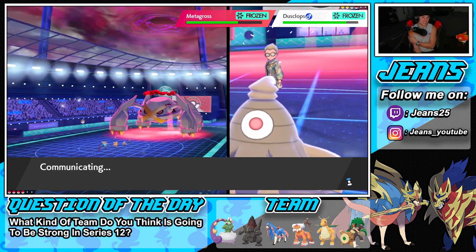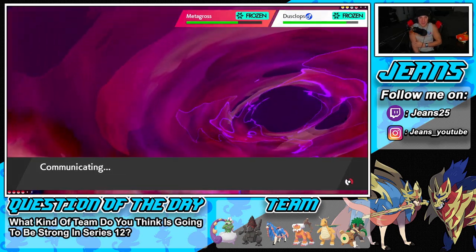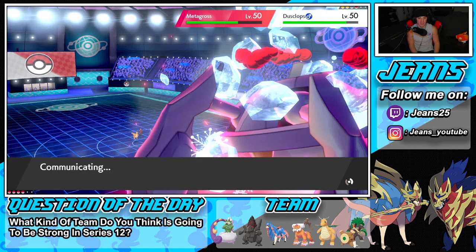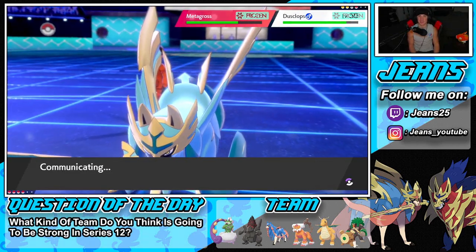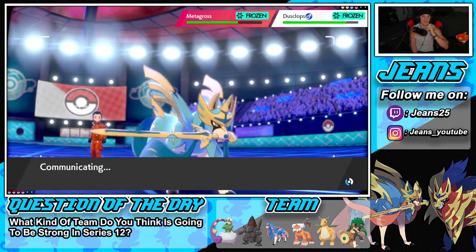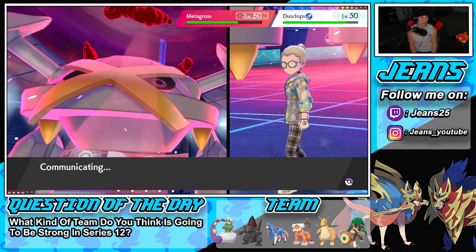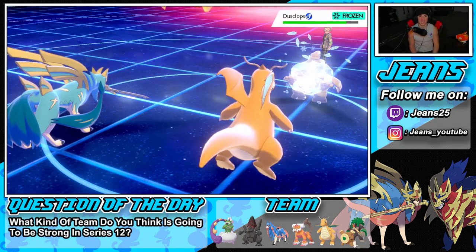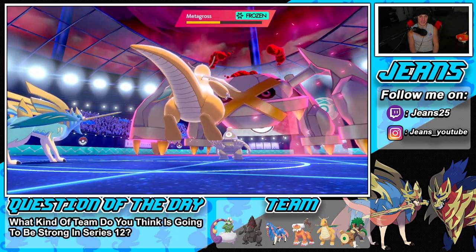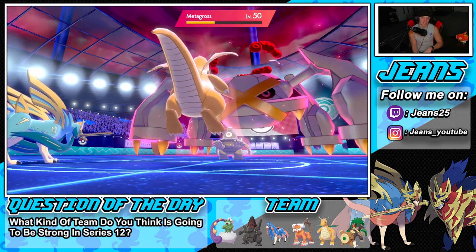That is genuinely one of the funniest things on my YouTube channel — called the freeze on Dusclops, then called the freeze on Metagross, both came true. Dragonite was getting no respect in the team preview but now it's just freezing everything left and right! Ice Beam pops out here — Dusclops is still frozen too. I should be going for Aqua Jet but I'm riding the Ice Beam freeze train.